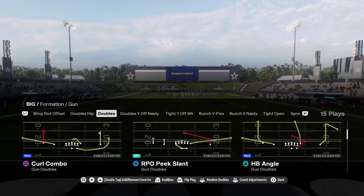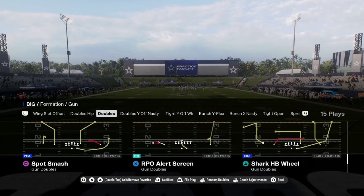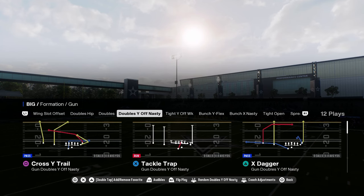You have the doubles formation, which is an okay formation for seam streaks and a couple of decent little RPOs here, but nothing too crazy.